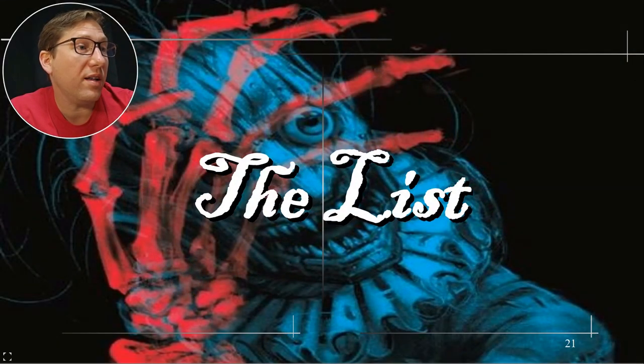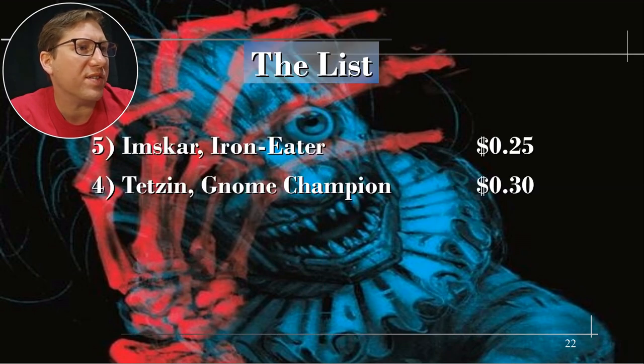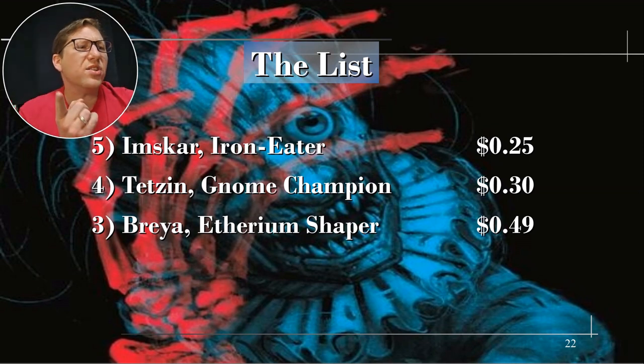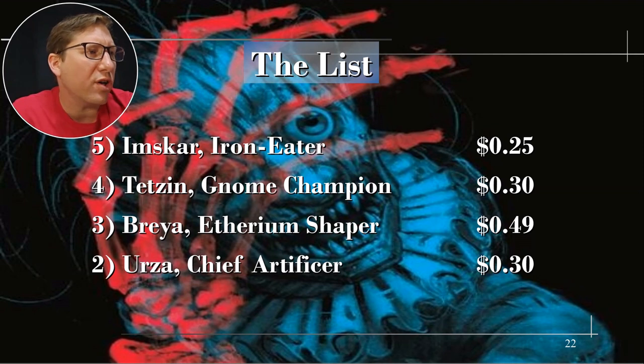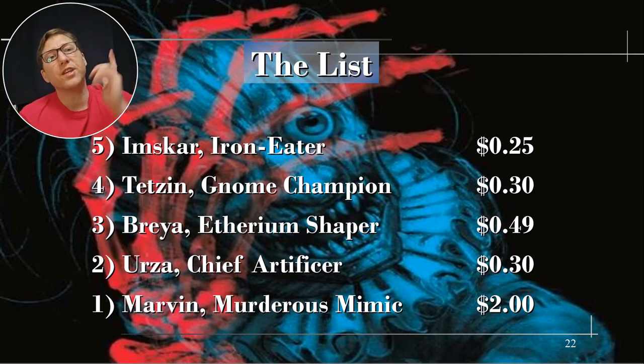Okay, price recap: Foundry Inspector 25 cents, Gnome Champion 30 cents, Breya Ethereum Shaper 49 cents — this is one I've seen go up and down quite a bit — Urza Chief Artificer 30 cents, I should order this before it gets expensive, and Marvin Murderous Mimic at two dollars. All right, take it easy.